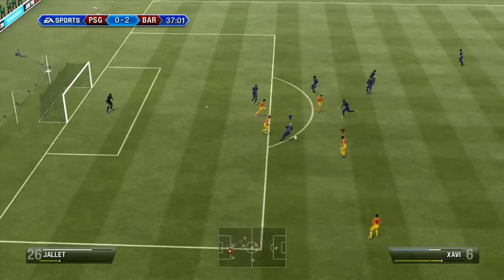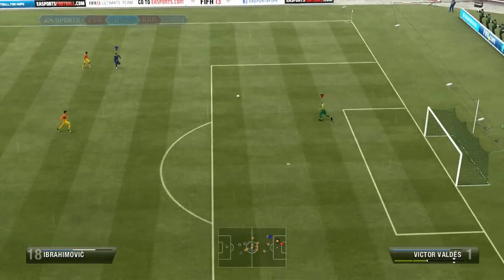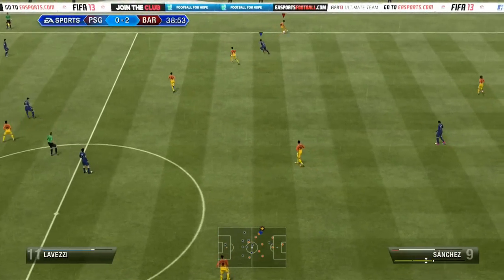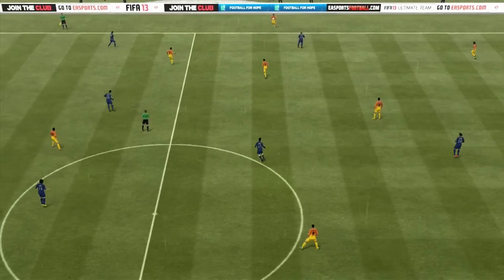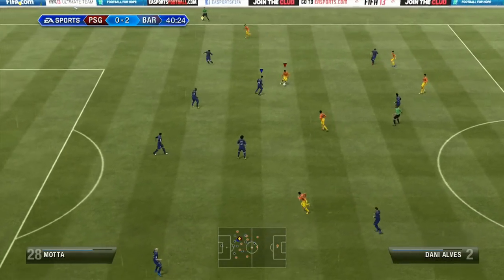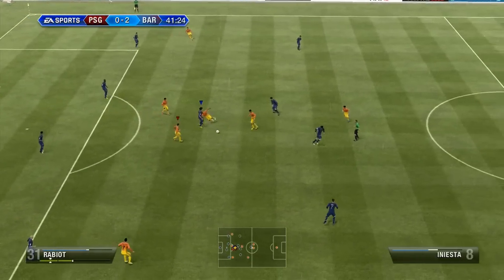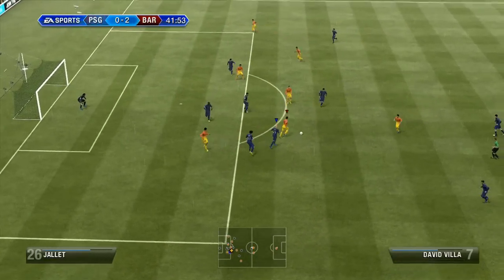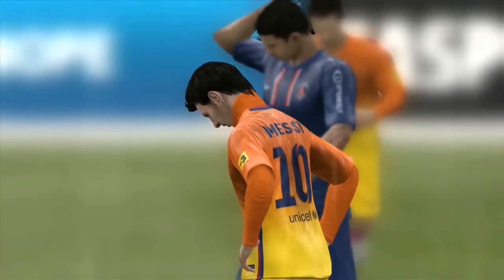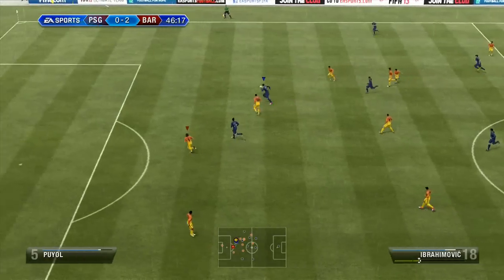For me, the attacking intelligence — the way players make their runs — is huge. They make darting runs through the pitch. If you hold left bumper in FIFA 12 it forces the CPU to make a manual run, but now they do it a lot more automatically. Not only that, but they'll run and then realize they're offside, so they'll pull back a little and then start their run again when they want the pass. When you actually see it done you think: if he had just kept going like he would have in FIFA 12, the attacking option would have been completely gone and a chance wasted.